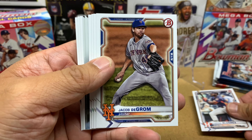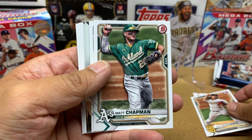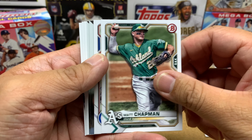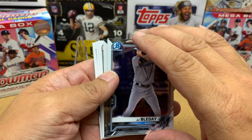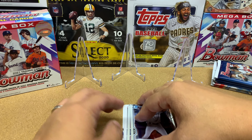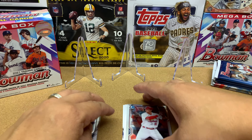First card is Jordan Alvarez, then Jacob DeGrom, Mike Clevenger, Matt Chapman, followed by Javier Baez. Our first Chrome is JJ Bleday, who is doing really well for the Marlins right now — he's in the minor league system, I think only in Double-A, but it's a nice card to get.